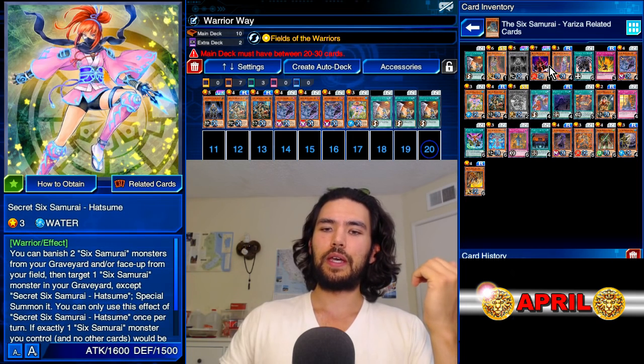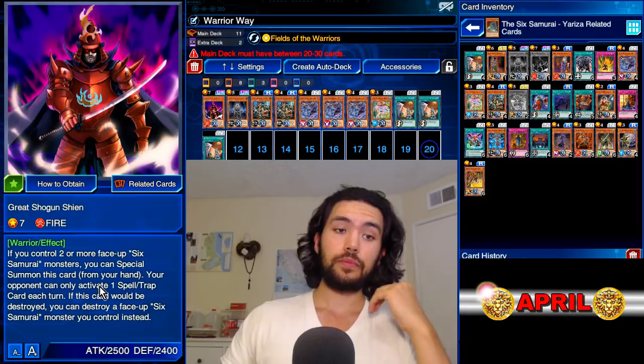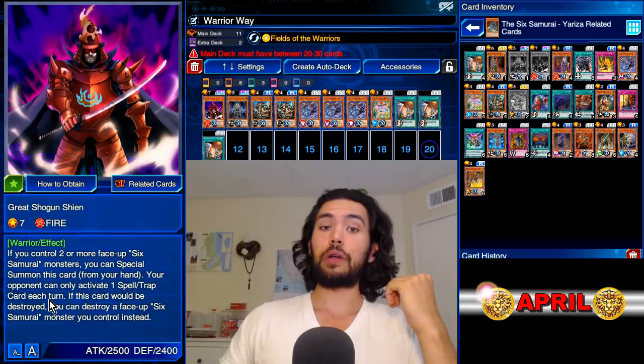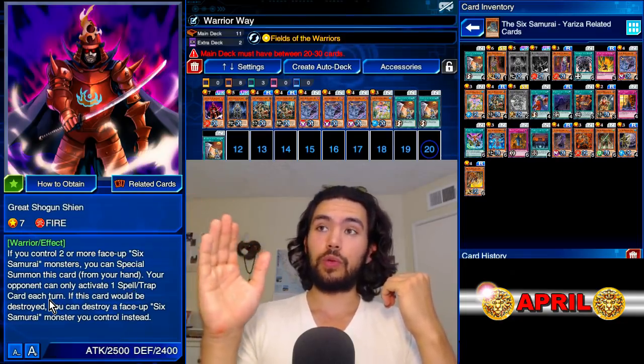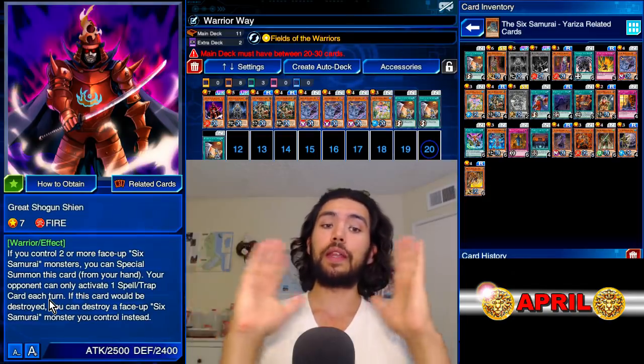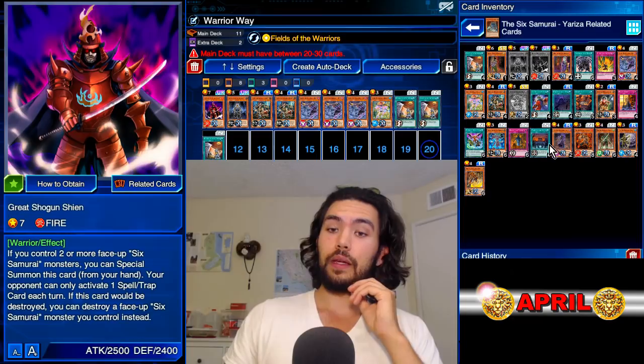We're also going to use Great Shogun Shien. Even if you only have one of him he's really strong — your opponent can only activate one spell or trap card each turn. So you know that you can tank an Amazoness Onslaught — they pop Amazoness Onslaught and then you don't have to worry about anything else for the rest of that turn.